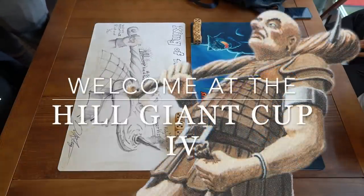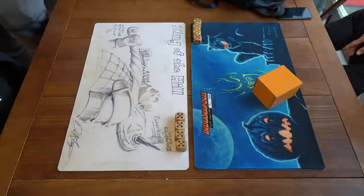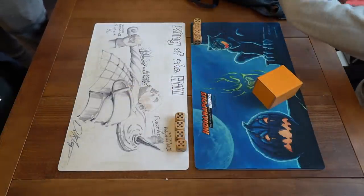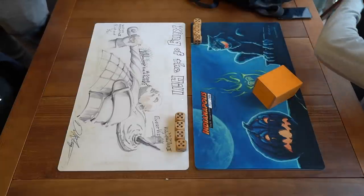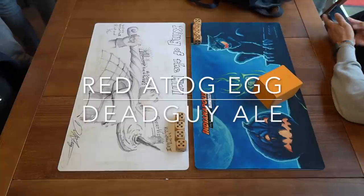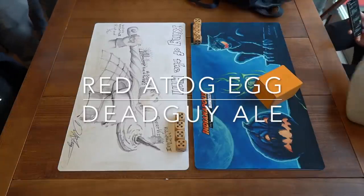This is a match from the first round. This is the first episode from a series that will start at round number one today and will advance all the way to the finals. In round number one we've got David who's on an ATOG deck and he's taking on Jimmy who's on a black and white deck — your Dead Guy Ale brew. They're pretty cool decks.